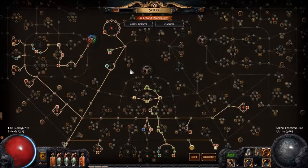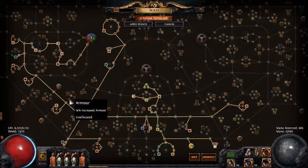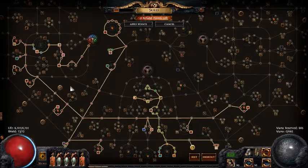This build does not use armor — he just doesn't need any. He's got some armor from Iron Reflexes, bare bones. This guy is all damage sponge and leech. So a lot of people will get this wrong and go over here and grab some armor nodes. Don't do that — it literally does nothing.